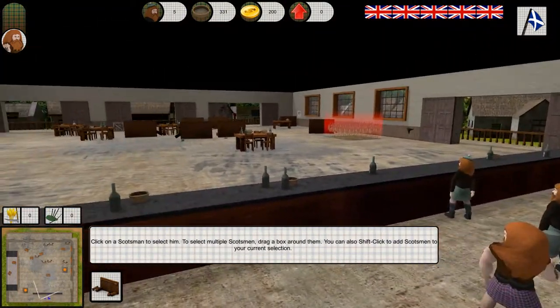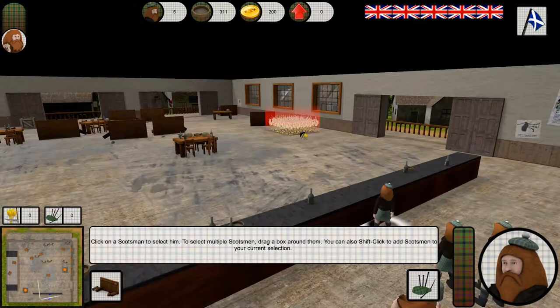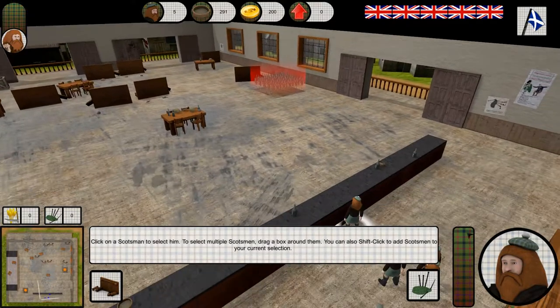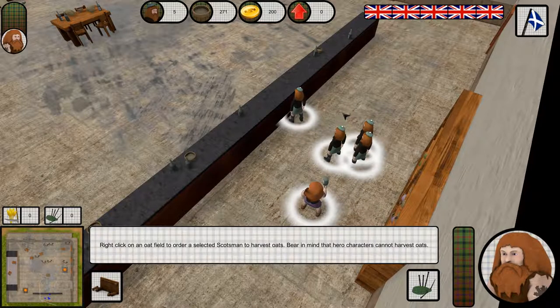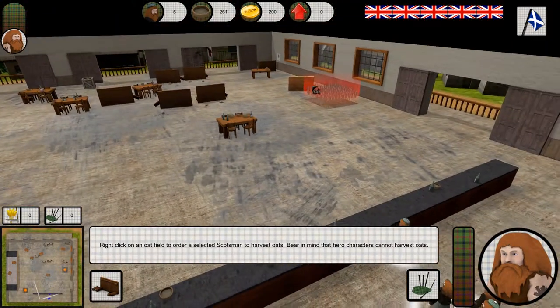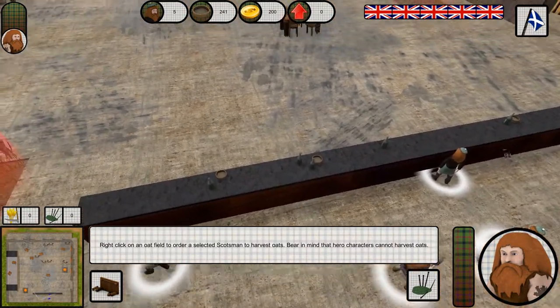That's all there is to it lad. Now you're gonna need to give orders to your Scotsman. Select a Scotsman by clicking him with the left mouse button, or clicking and dragging a box around multiple Scotsmen. To give orders to the selected Scotsman, right click where you want him to go. We'd best stock up on porridge before the invasion, so let's start by getting one of the lads onto an oat field.